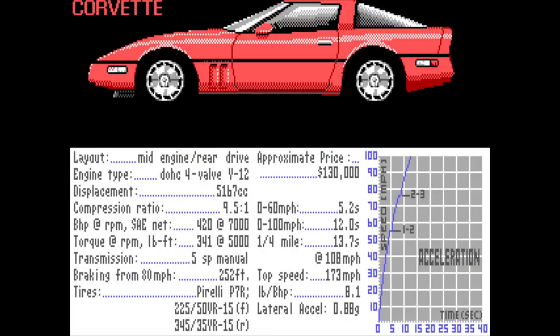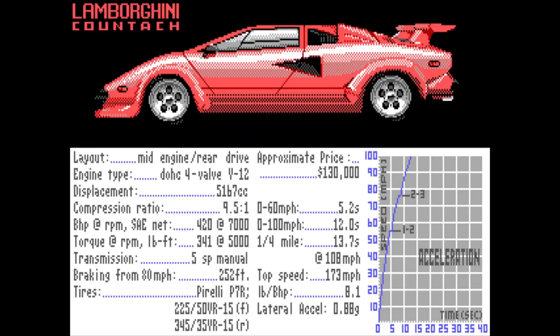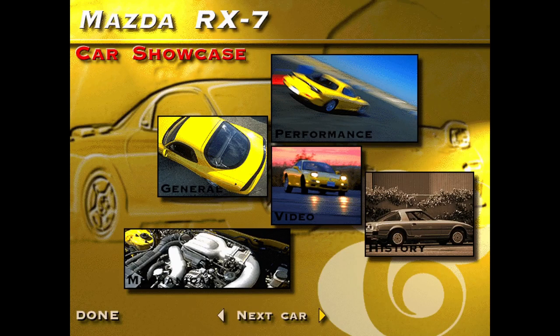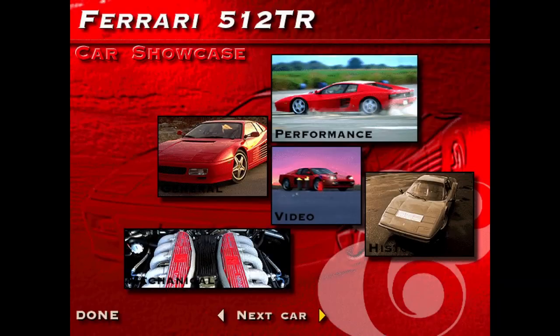Test Drive had five cars. Its sequel only two, unless you bought the expansion discs or a later port with the Diablo included. Car and Driver was generous at 10. The first Need for Speed offered 8 plus a hidden fantasy bonus car. But for Mini, it was just one.